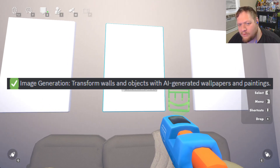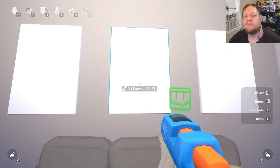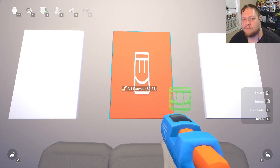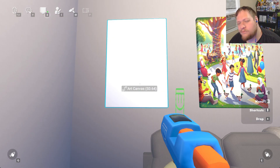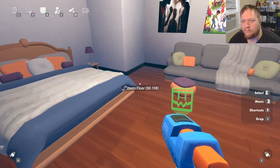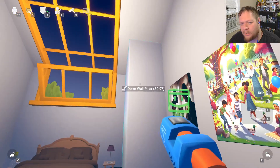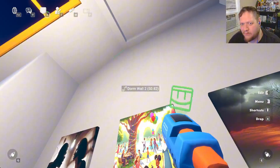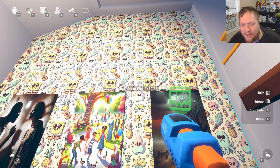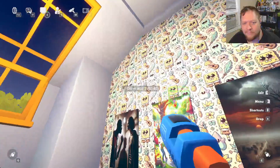Can you generate a happy image on the art canvas I'm looking at? The art canvas now features a cheerful and happy scene. Can you generate an angry image on the art canvas I'm looking at? The art canvas now features an intense and angry scene. Can you give me a Hawaiian Spongebob themed wallpaper? Look at that — that's not bad. It created and applied a Hawaiian Spongebob themed wallpaper to the wall.